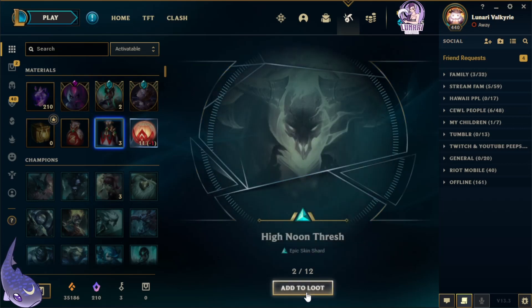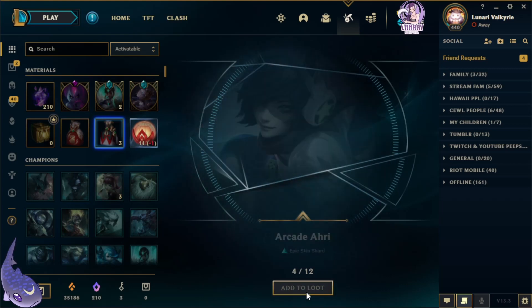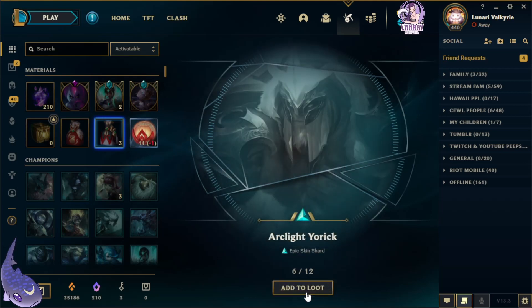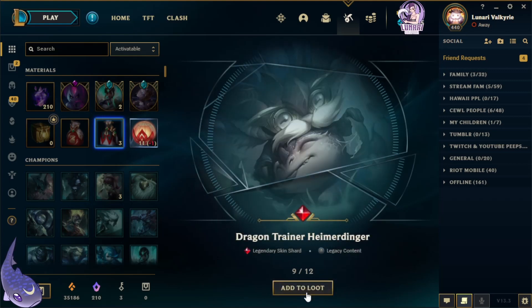High Noon Thresh, Zenith Games Blitzcrank, Arcade Ahri, Santa Gragas, Arclight Yorick, Outback Renekton, Sacred Sword Janna, Dragon Trainer Heimerdinger — and yet another legendary!